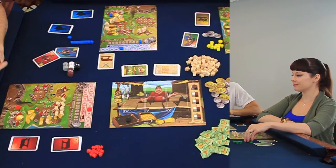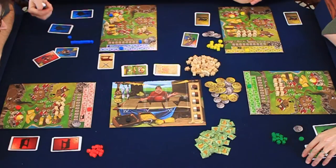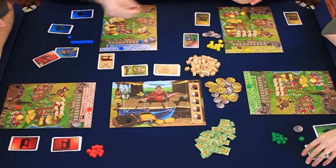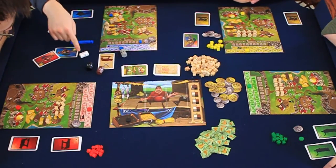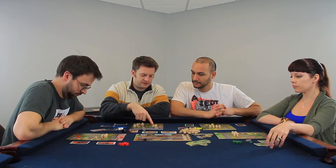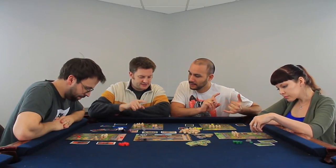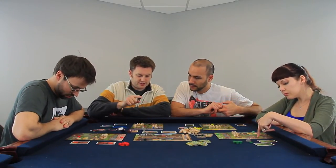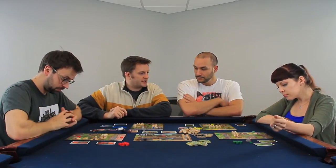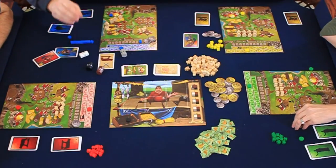This game is unique because it has what's called a dice auction. The king of kings rolls the dice. Each die is color-coordinated to a different area on the board: black is soldier, white is quarry, silver or gray is merchant, and brown is temple. There is no die for farmer — in the harvest season, you may use any die for farmers.